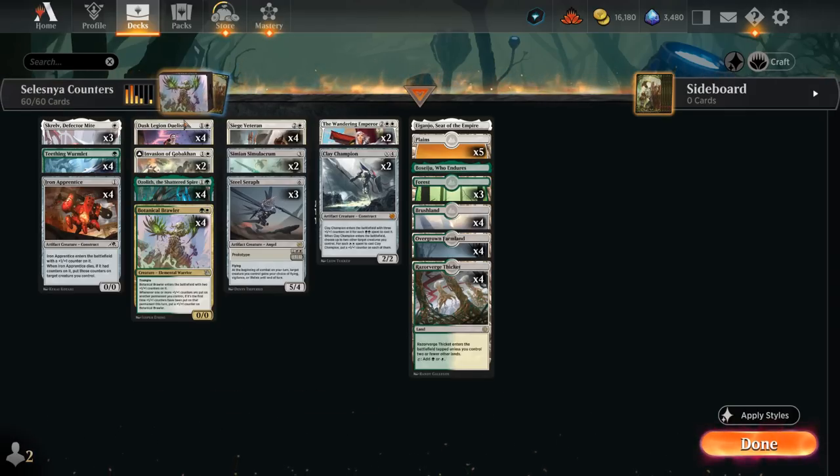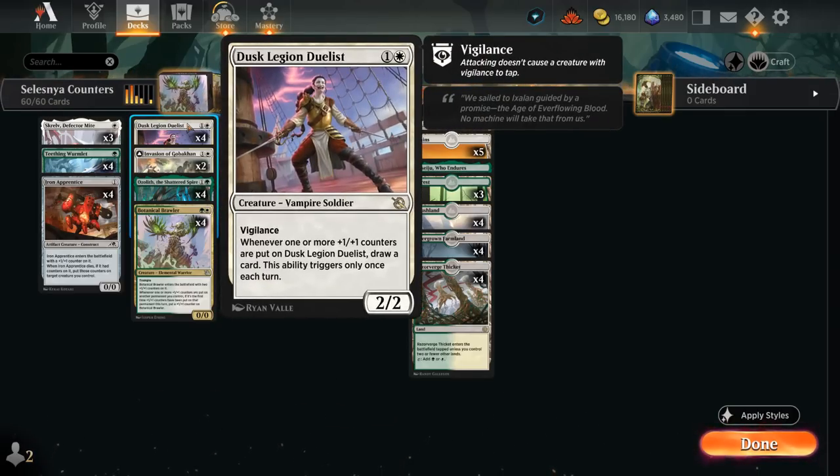One of the main build-around cards is Dusk Legion Duelist, a 2-mana 2/2 with Vigilance. Whenever one or more +1/+1 counters are put on the Duelist, you draw a card — but this ability only triggers once each turn. It can still potentially trigger during the opponent's turn as well, and we've got a few ways to accomplish that. The Duelist functions as our card draw engine in this deck.